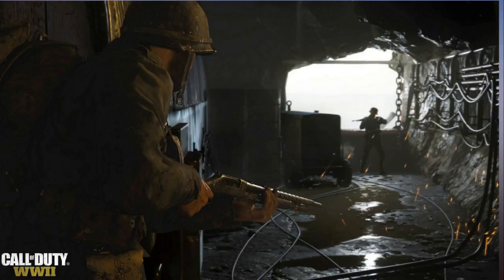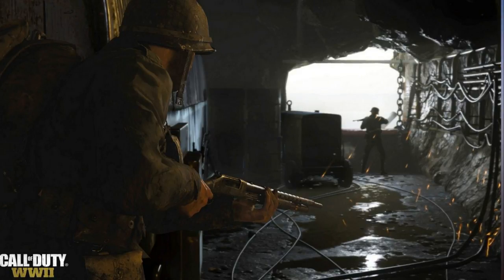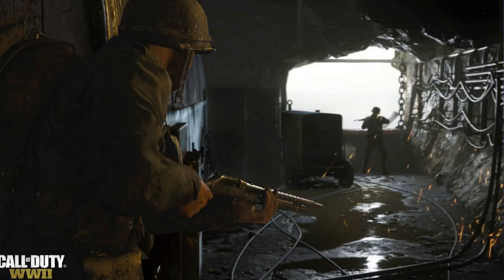When is Call of Duty World War 2 out and what can you expect? The newest release in the Call of Duty franchise comes out this week and it sees the game return back to its roots with a World War 2 setting. As well as the overall look of the game, many of the gameplay functions return to some that are more familiar with older fans. Double jumping and wall running are no longer possible, and neither is the unlimited sprint or jetpacks, making it a simpler and more traditional experience for players.